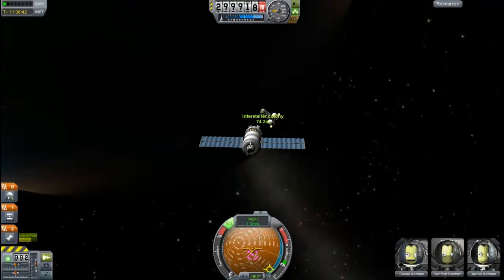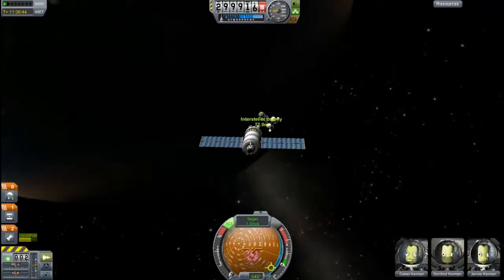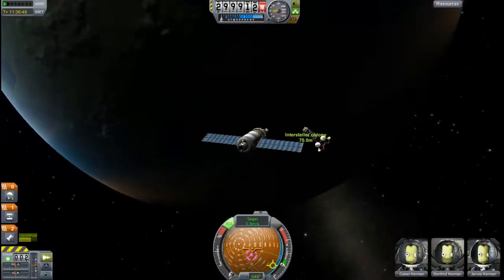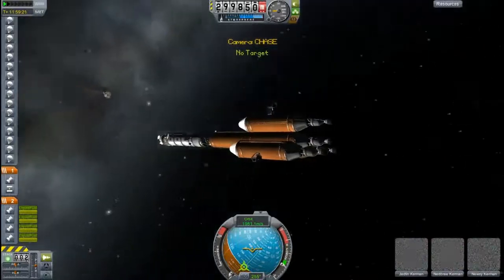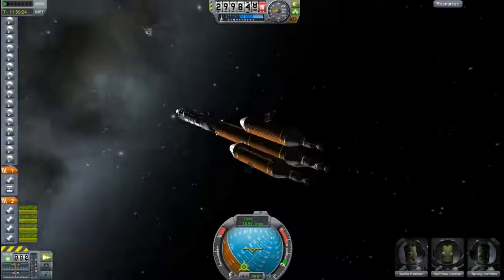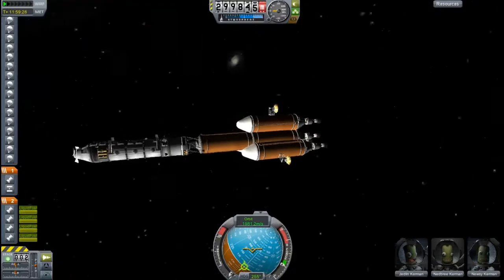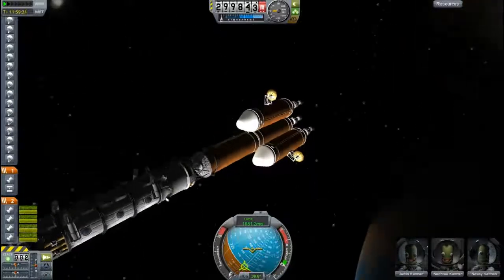I figured this would be a good milestone — 100 subscribers — to see if I can get more, see what happens. This is, as you can see by the name, a slower-than-light interstellar craft, which is going to contain six kerbals. There are three on board already. I'm just docking my OUV to it to transfer more over. It's basically made to leave the solar system and then decelerate, and this whole segment can detach and land on a planetary body.